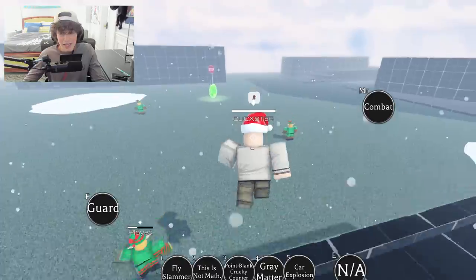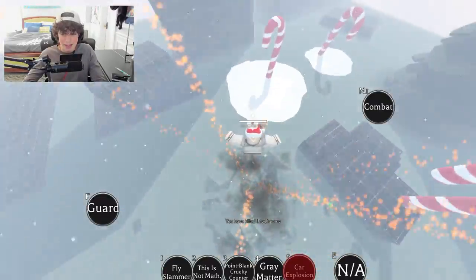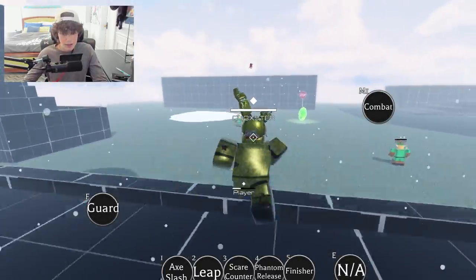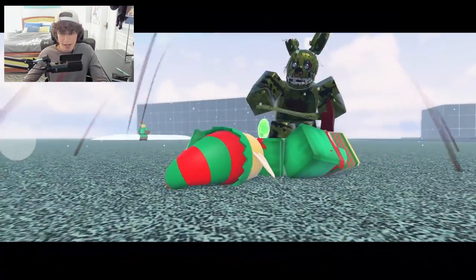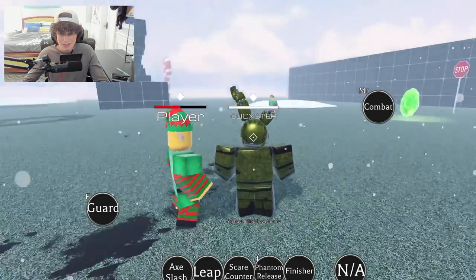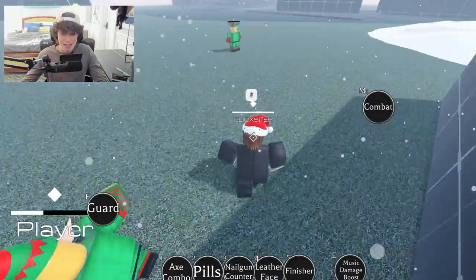Then we got Walter White — he's got a car explosion and you can actually drive the car if you don't hit anyone, which I think is super awesome. We got Springtrap — he's like the thumbnail of the game right now, part of the new update. He's from FNAF and people in FNAF are brutal. Let's use his finisher — oh, he just bit his head off! Holy, no mercy from Springtrap.